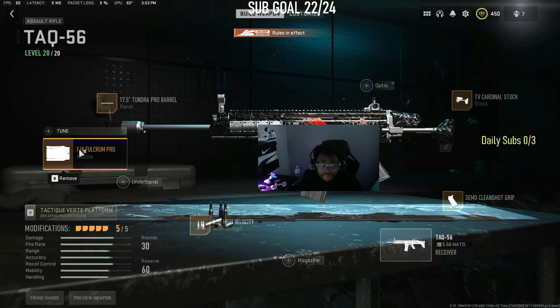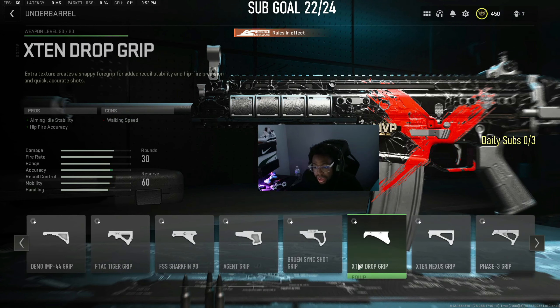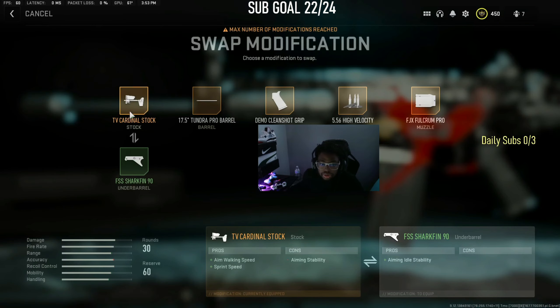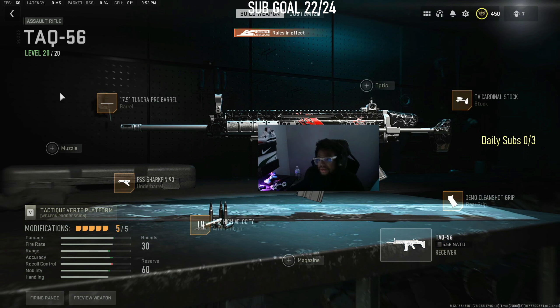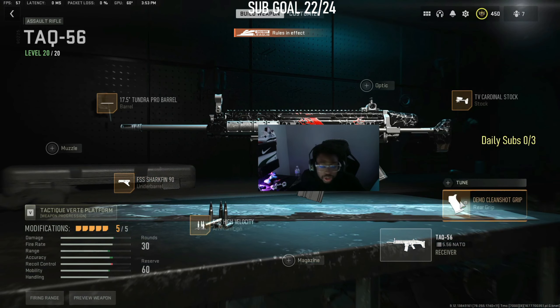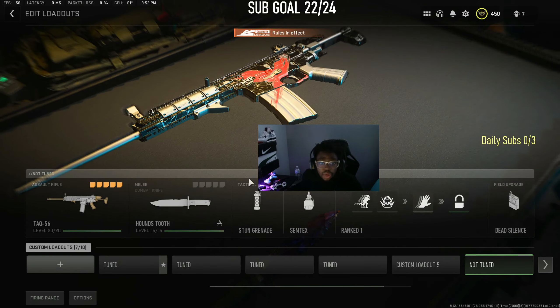I've got the non-tune version too — it's basically the same thing. For the hybrid build, you swap out the muzzle and add an underbarrel — this is the hybrid flex pro player tune setup for the TAC-56. If you want to use your TAC-56 like an SMG and also beam people, this is what you run. If you want to be a cheesy player you can use the GA barrel underbarrel. For tuning, keep what I told you before.